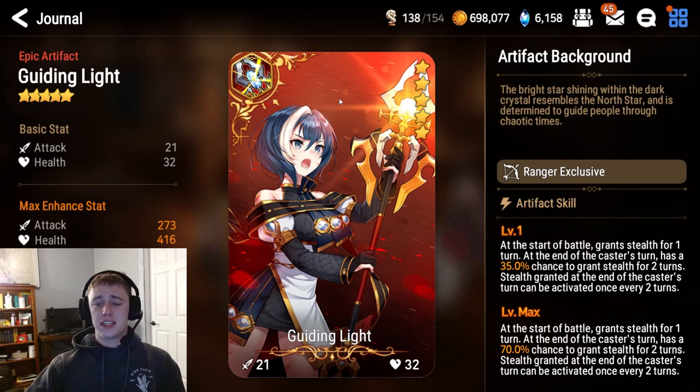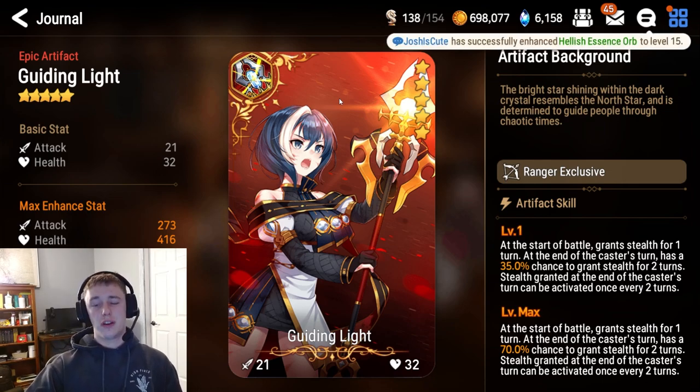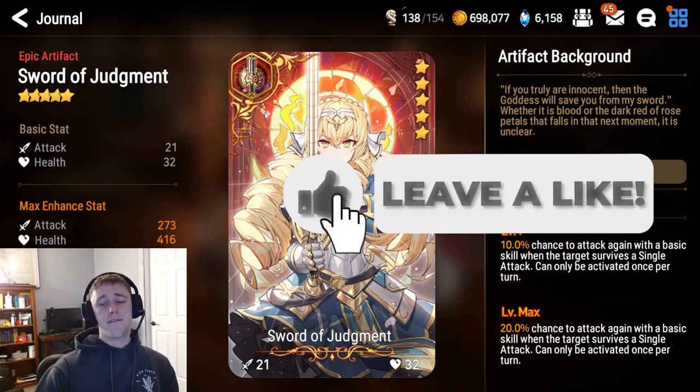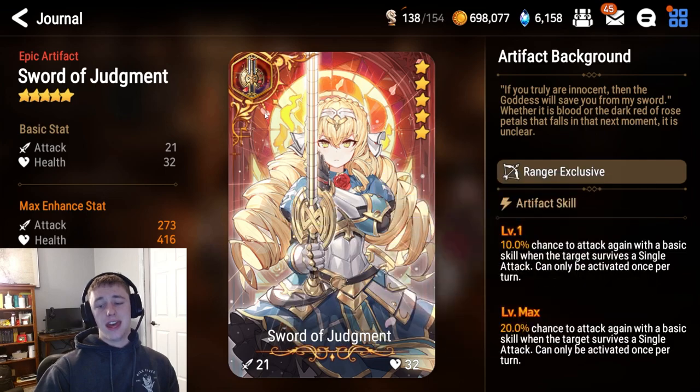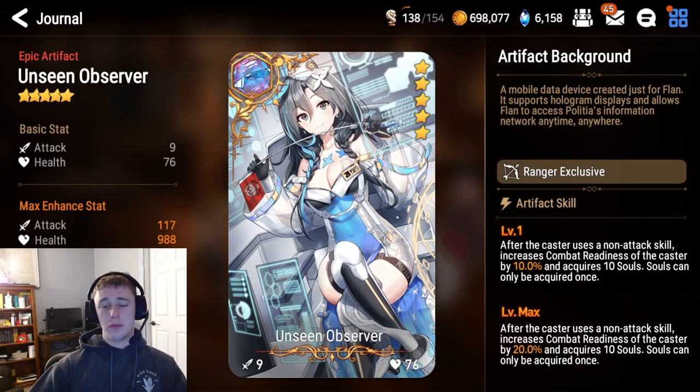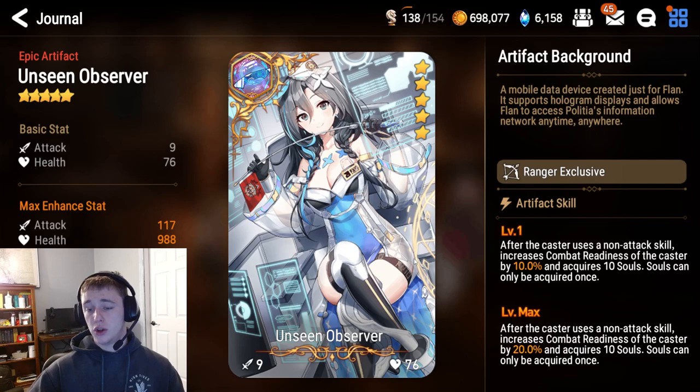For artifacts, I would recommend the typical Guiding Light as always for rangers, because the stealth helps out extremely. Another great option is the Sword of Judgment, because it will give him a way faster way to build focus and he will be able to turn cycle faster. And last but not least, Unseen Observer could also be another great pick, because this would allow you to S2 and do a Soulburn S1, and then be able to get his skill 3 off right away, which will allow him to be a buffer and at the same time give a small nuke with his skill 3, since his damage really isn't the best.